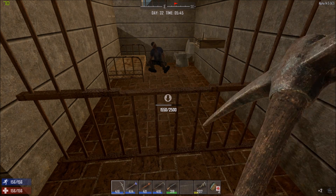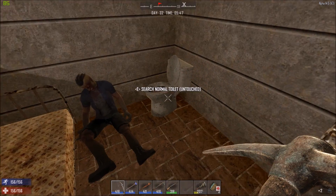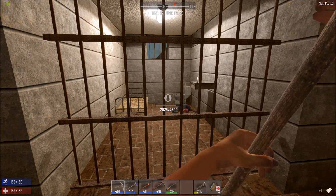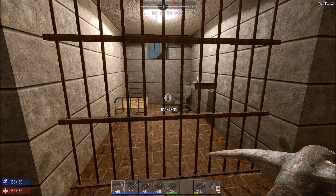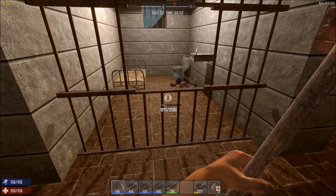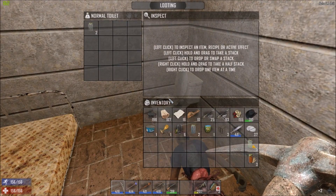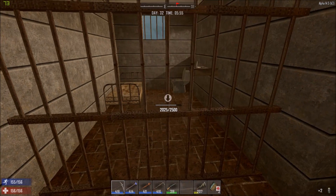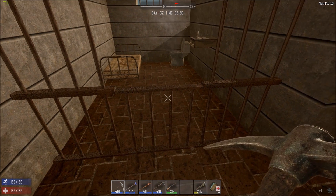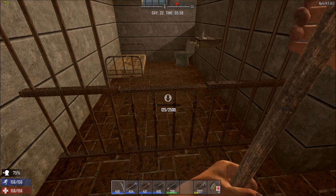There we go - here we go, speed looting! We don't need that - scrap that one, scrap that one. And we don't need that; we've got it back at the other base. Okay. I like to go in here because these corpses do not have ammunition on them, and it's easy enough with this pick to just go through. Nothing, nothing, and nothing. Easy.